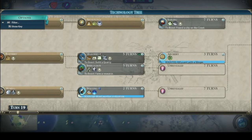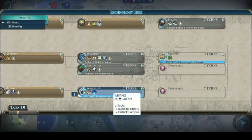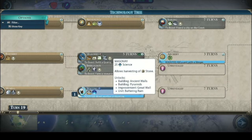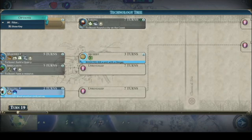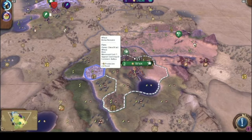Writing is boosted — there's no reason we shouldn't do that first. That's going to give us libraries and a campus. We got irrigation a lot from marsh harvesting. Let's do masonry next, then irrigation after. The tree is boosted, so we'll do that after, and then sailing to control our coast.